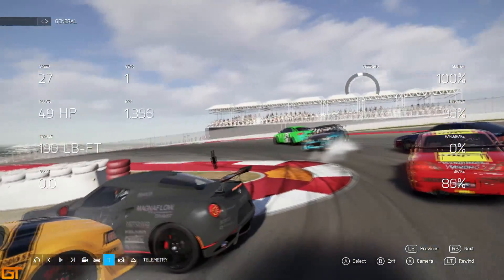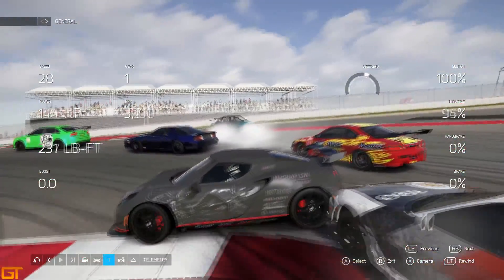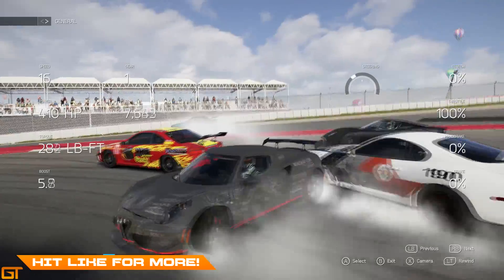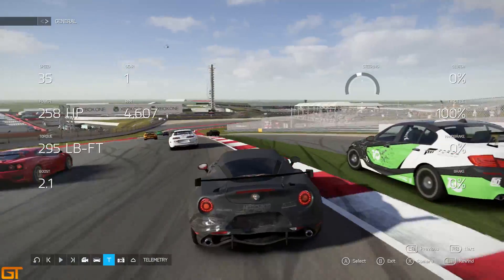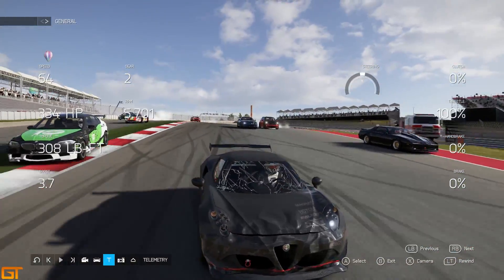He goes straight into the Subaru 22B. The 22B goes flying through the gap and this guy's just going to cause carnage. Look at that — and he actually ends up facing the right way, so he's actually quite lucky from all of that.